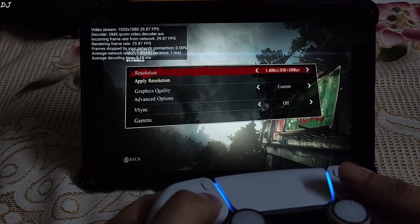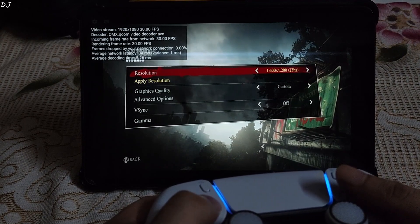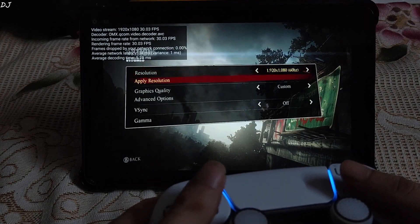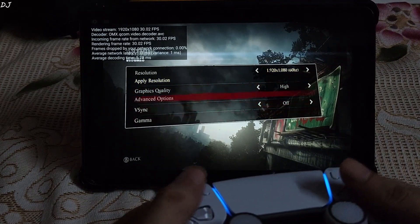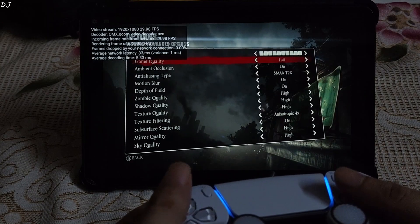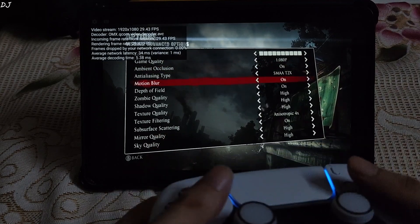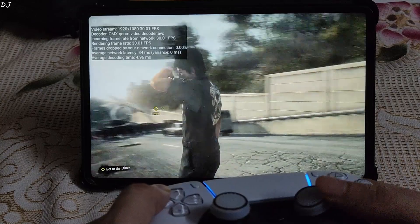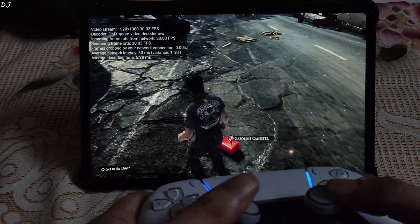I'll increase the resolution to Full HD. Texture quality is set to High. Checking advanced options — there's no setting to change the FPS cap. The gameplay feels a bit sluggish since the game is running at 30fps, not 60fps.